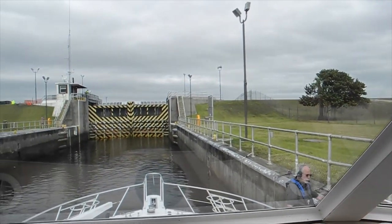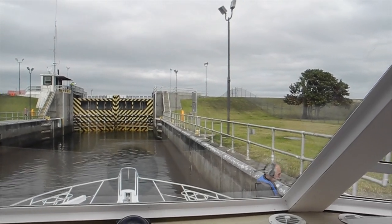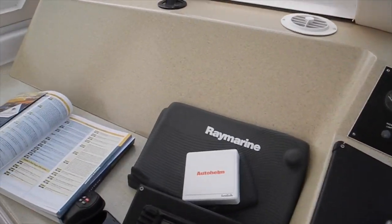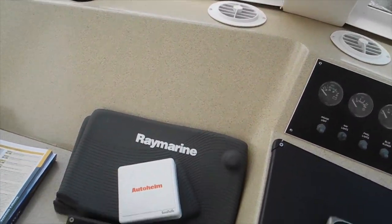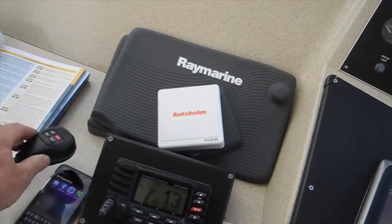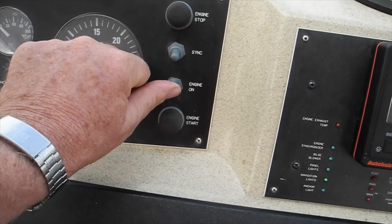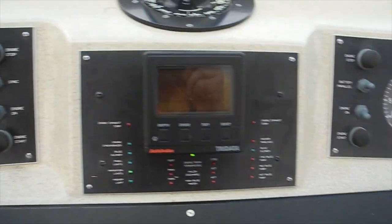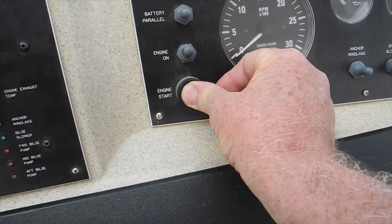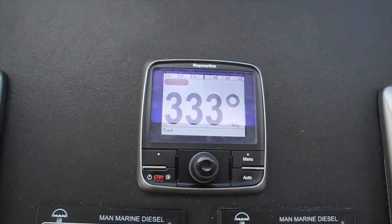Okay, so this is the last lock on the Lake Okeechobee rim route, and Clewiston is our next stop. I'm going to start the engines to pull out when the doors are open. I'm going to start the port engine, and now the starboard engine, and straighten the rudders to midship.